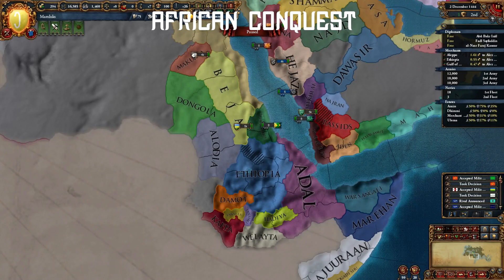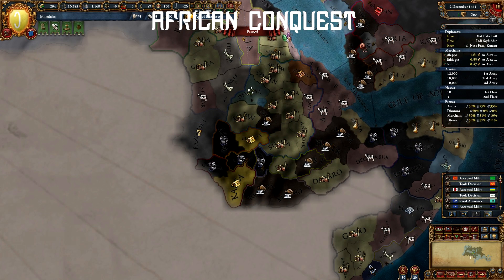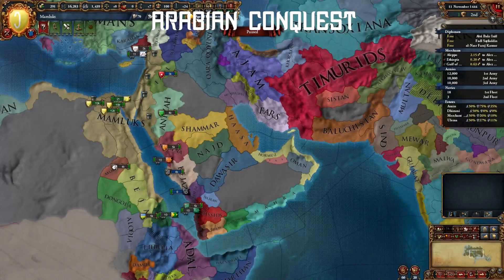African wars are very easy, but you might have to keep a stack of army there for rebels most of the time. Keep rampaging down and eat all of Africa. This also helps your finances as you get the trade income and the gold provinces down there.